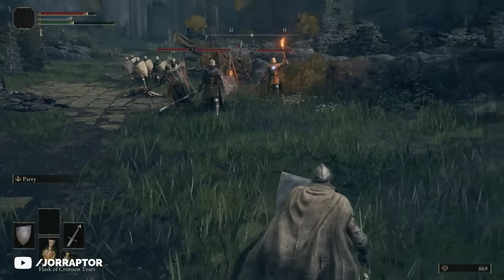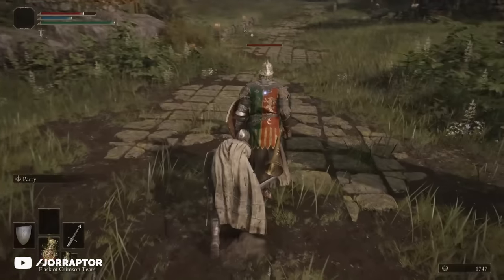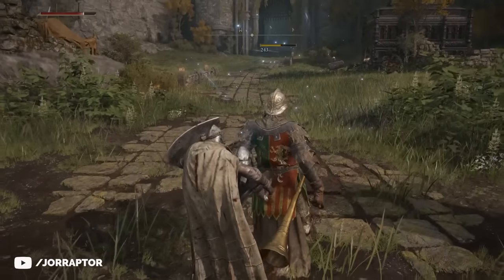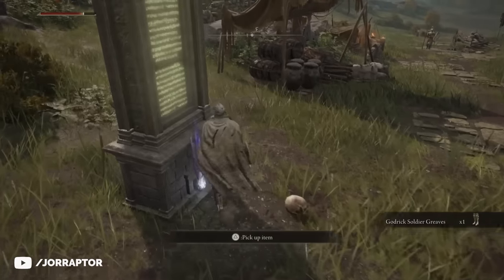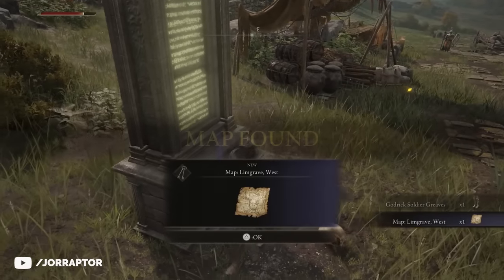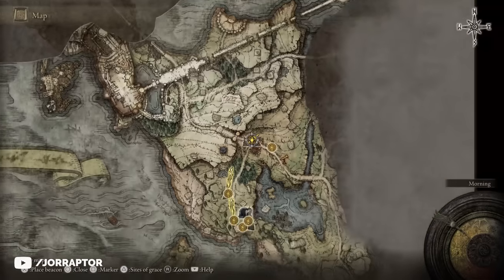Instead, just sneak around, backstab the guards or draw them away to avoid alerting others. Once the camp is clear we can claim our rewards — the first of which is on a pillar next to the road and contains our first map fragment. This will allow you to view your current area in much more detail and already unlocks a pretty significant part of the Limgrave map.